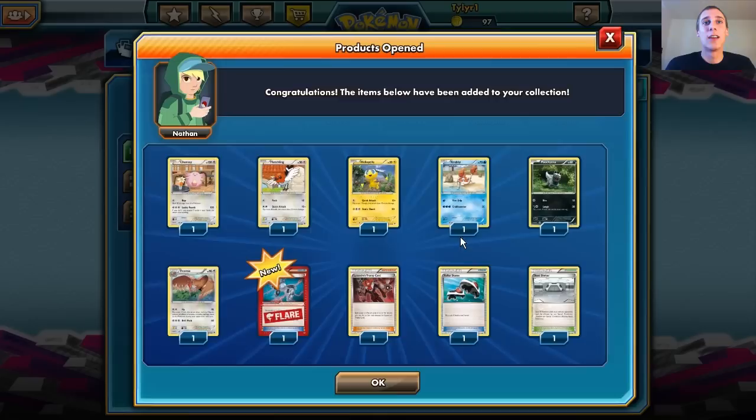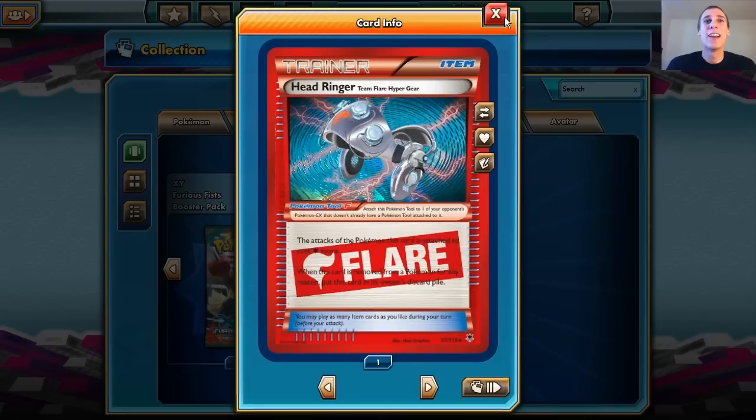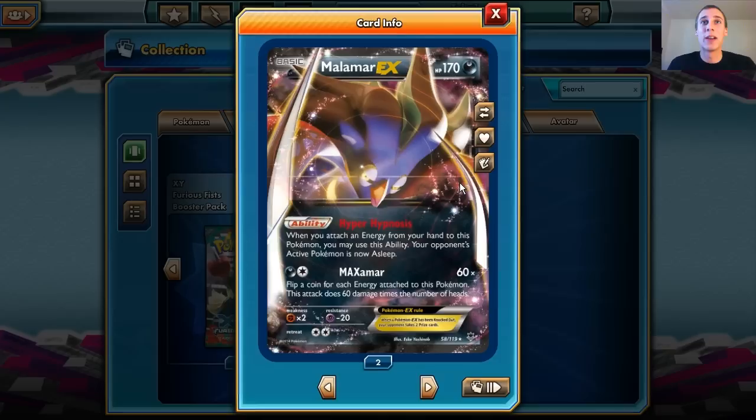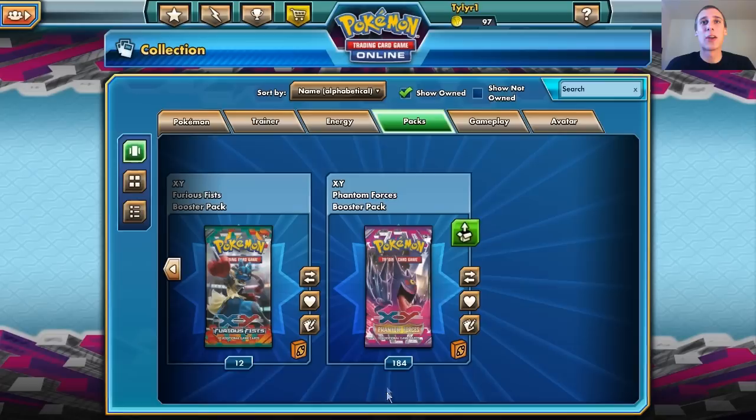This is my first Head Ringer I got — the Team Flare Trainer card. The attacks of the Pokemon this card is attached to cost one Colorless Energy more, and you attach that to your opponent's Pokemon. We got a Malamar EX — Malamar is awesome. That's my second one of those too. Very nice.